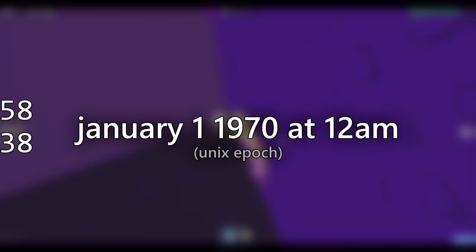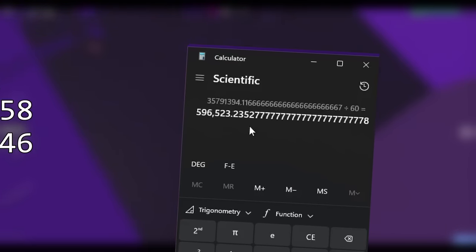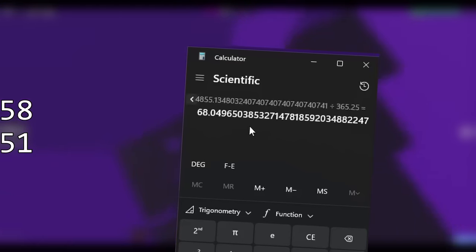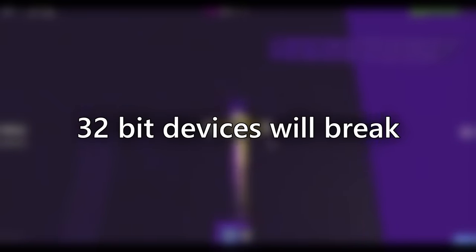When is that specifically? It's fairly easy to calculate. We know it starts at January 1st, 1970 at 12am — the Unix epoch. So we take 2.147 billion seconds, divide by 60 twice to get hours, then divide by 24 for days, then by 365.25 for years. We get 68.049 years, which means in 2038 — specifically January 19th at 3:14:07am — Unix time will break. So get ready, because in only 14 years, all of your 32-bit devices will break really badly.